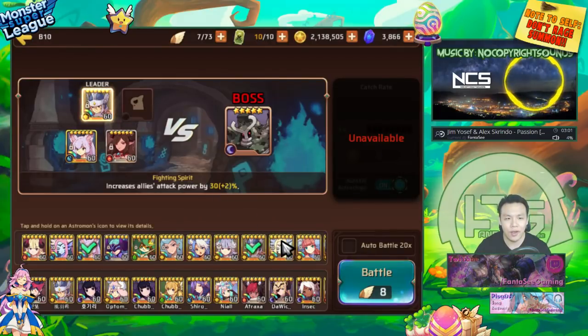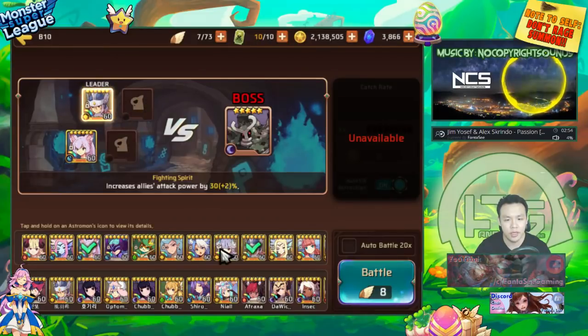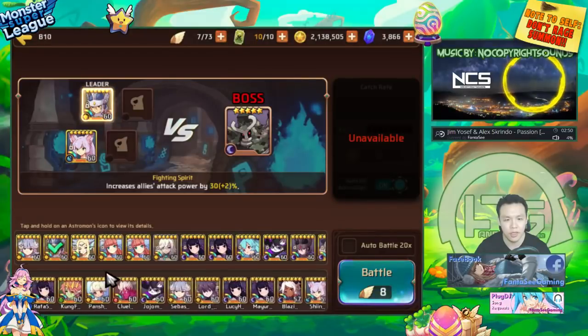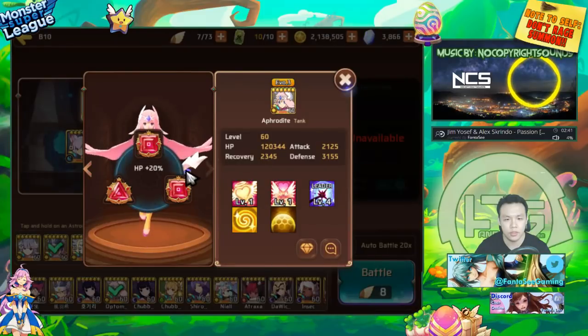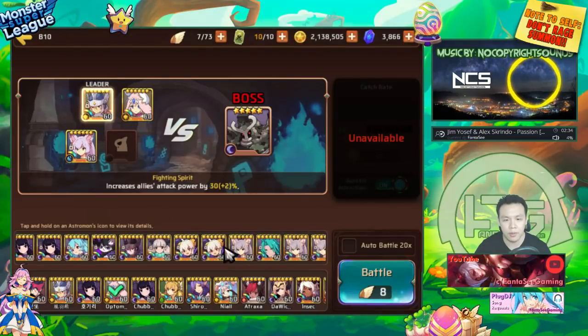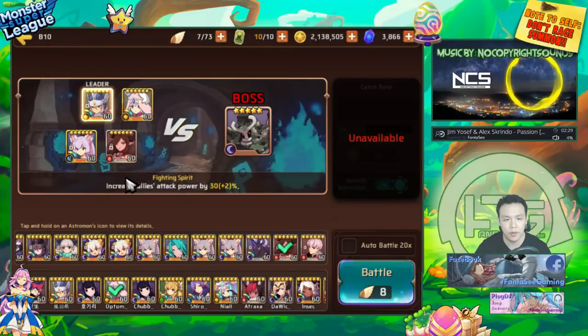I don't have a Light Venus, but I think Light Venus would probably be the best unit for this slot. You don't have to use a Water Purse. In this video I'm going to show a few comps using some of my friends' monsters — including a double Miho comp — but for the first run I'm going to borrow a friend's Light Venus. It's on triple HP on Life set, so I think it'll run pretty well.